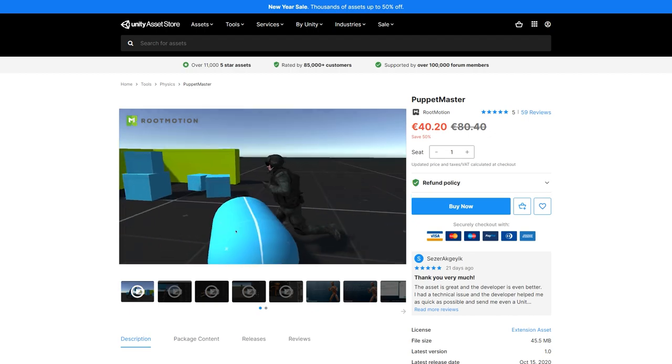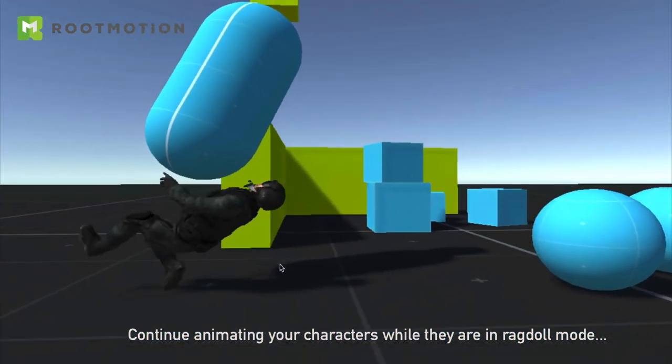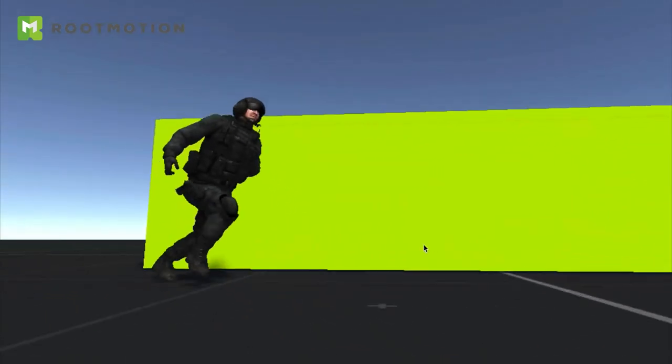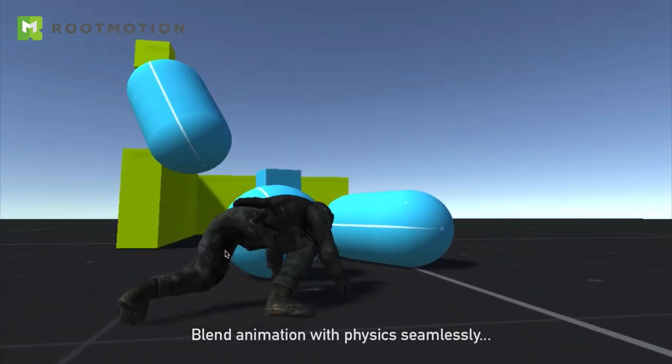Next up, here's a great tool for physically accurate characters. Animate your characters and have them react to their environment in a physically accurate manner — all collisions look really natural. Easily make some ragdolls with the push of a button, so it's a great tool for physically accurate games or games with silly physics.